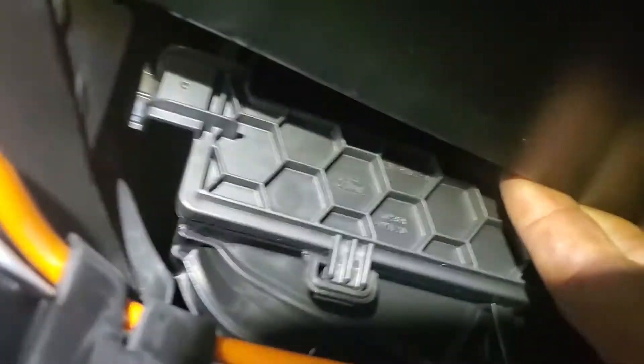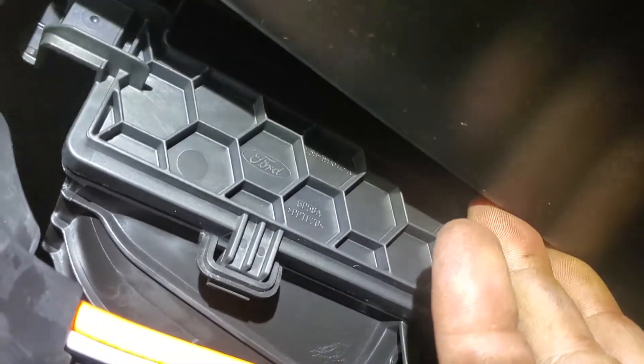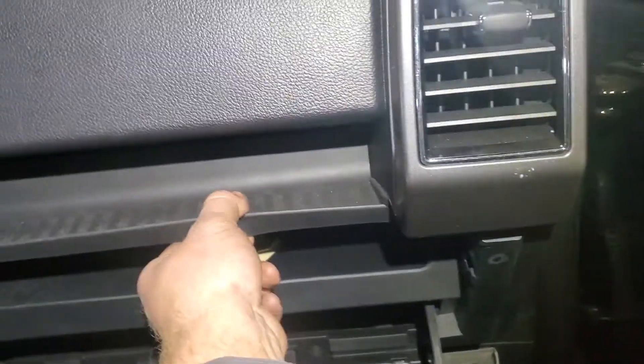It's out, but it wants to stop right here and won't go any further because it's going to hit the back of this box. Right over here in the corner it's hitting the box, so let's take it out. Pull your rubber strip.